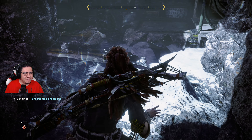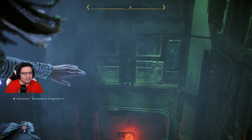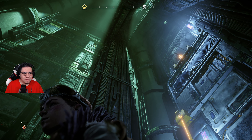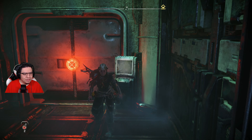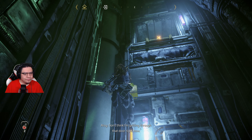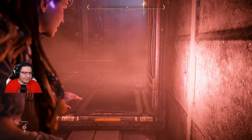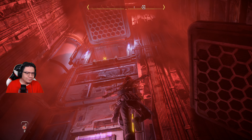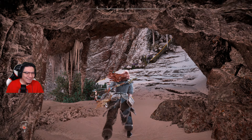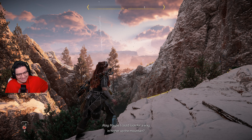I forget what I needed — one of those green shines. There are different types of them. Looks like another part of the facility. That'd be one of the doors that was closed. Can't do anything about it — store power. I should turn back and see what else I can find. I'm outside now. I need to find a way back into the facility. I can look for a way in higher up the mountain.